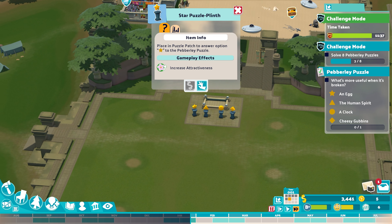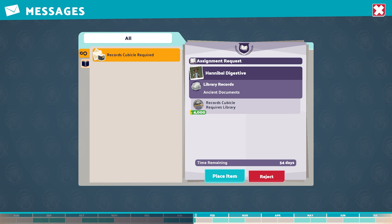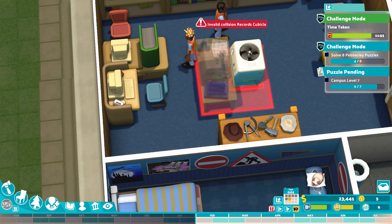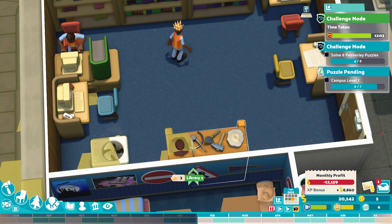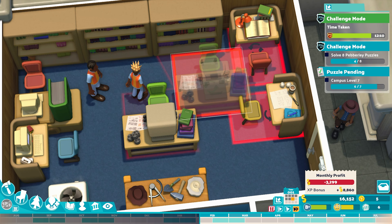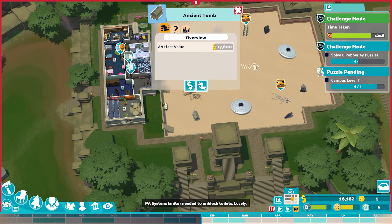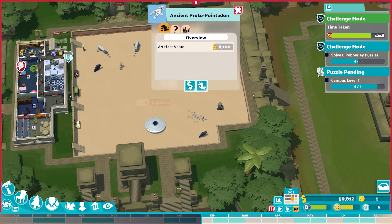It's an egg! They want a records cubicle in the library now. I can fit it in if I move this air-con unit — so we'll put that down here, then go back in, get our records cubicle, and it can go right there. Tiny, tiny library, but there we go. Lots of stuff to sell, so we'll very quickly do that. We are now at campus level 7 with 4 out of 8 Pebbly Puzzles solved.